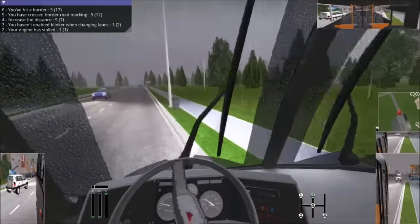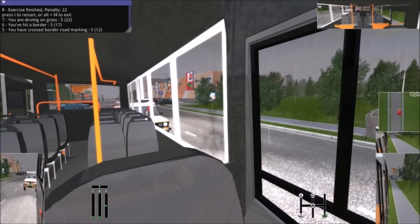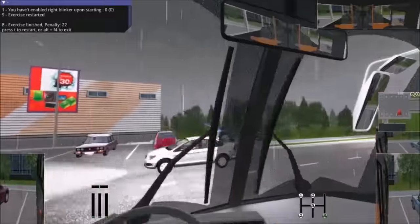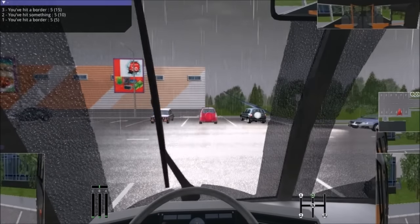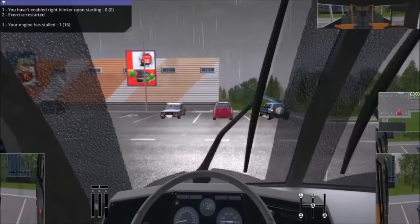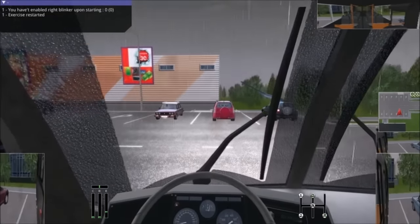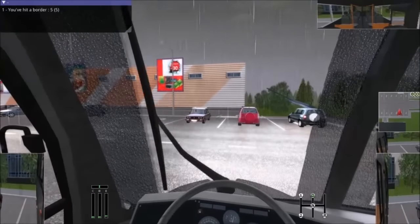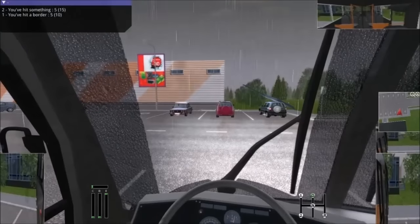Excuse me, right away — bus coming through. Oh, my bad. Reverse. Excuse me, pardon. Lady, I'm a bus — I should be moving you. I'm set. I got this. And go — oh, I'm in reverse still. Three — yes, three. All right, we're gonna make a left. I still don't know what the blinkers are, but we're just gonna go. Your engine is stalled — oh, come on. T. I'm in D. Why am I going backwards? I'm in D, it says D on the bottom. I shouldn't be going backwards. Did I break the game?